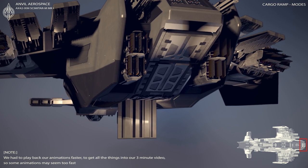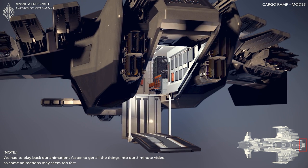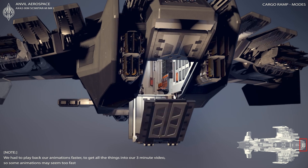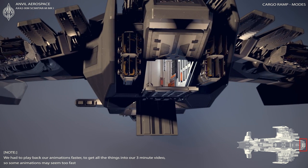Here you can see the rear cargo ramp that we implemented into the model. It features different modes for loading and unloading cargo more easily, as well as giving protection to the marines when deployed, or allowing some quick access in this mode.